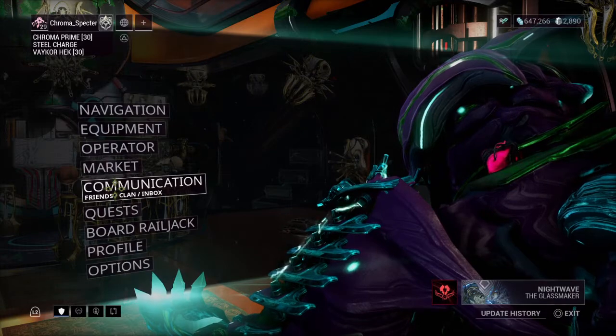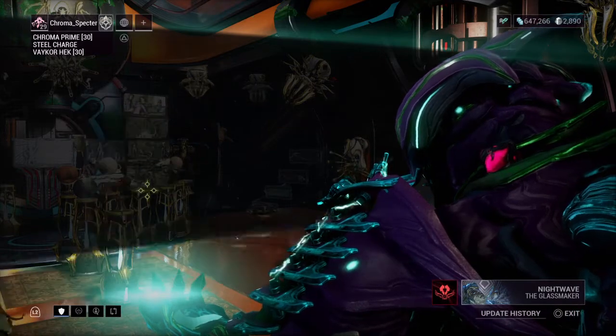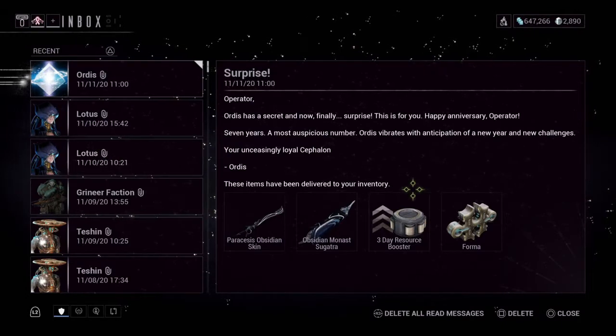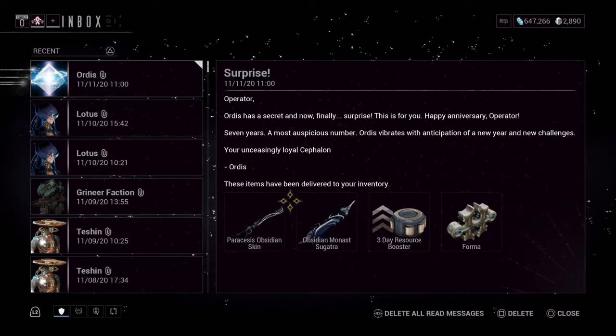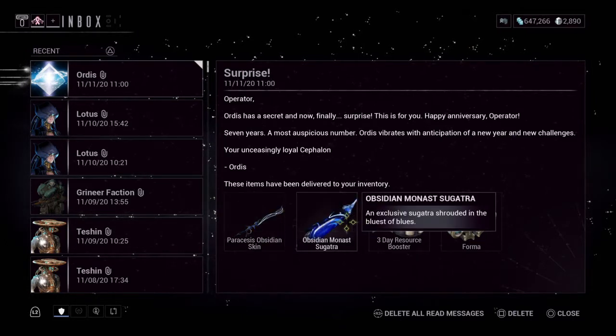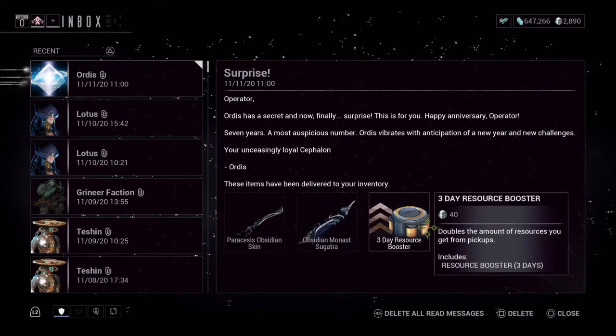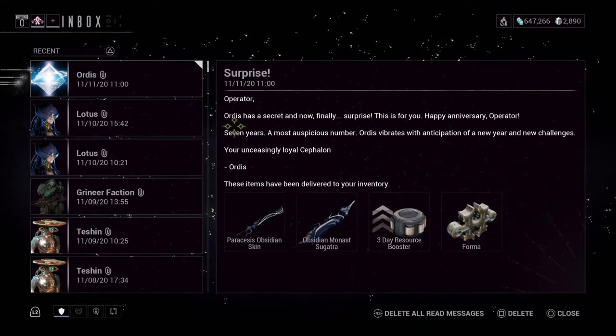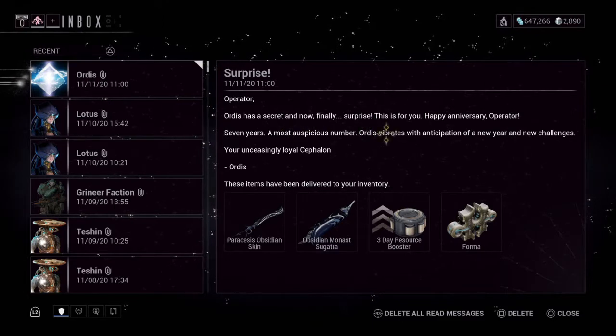We got our anniversary gifts from the PS4 anniversary. We got Pariseus' obsidian skin, obsidian monast, a three-day resource booster, and a form. So that's the seven-year anniversary.